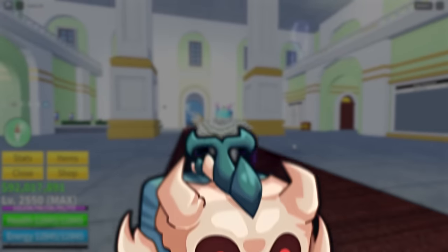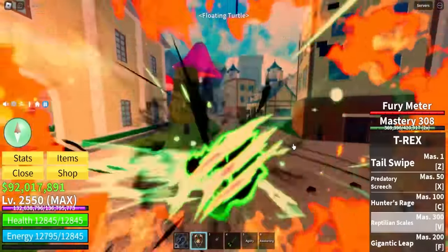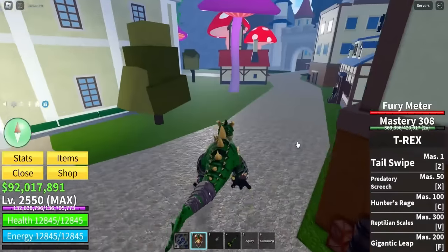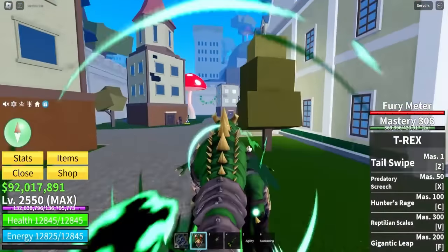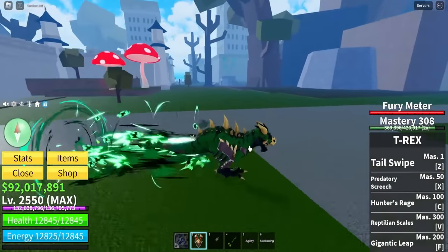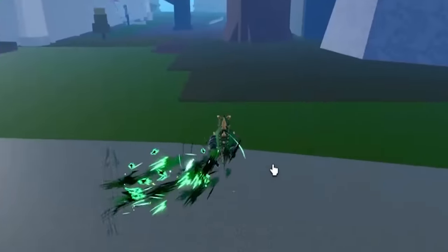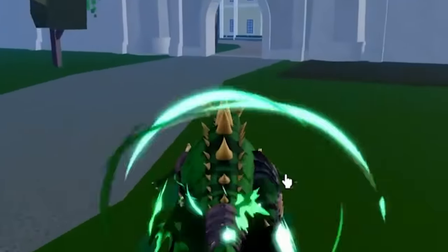Alright guys, so in this video, as you guys know, the T-Rex update came out and there's a lot of new stuff. This T-Rex fruit is pretty cool. Look at this beast — I'm not gonna lie, this is like one of the most fun fruits to play with, because in the transformation, maybe Katsune and this one are kind of the same. They're really just speedy — this one is really, really speedy.